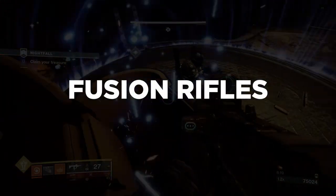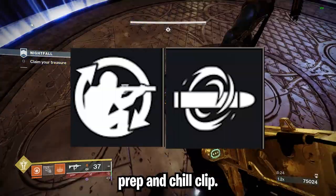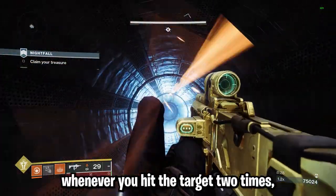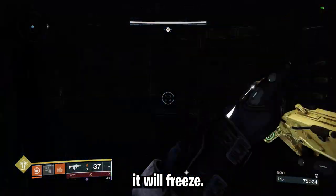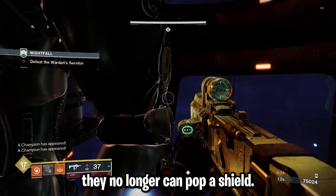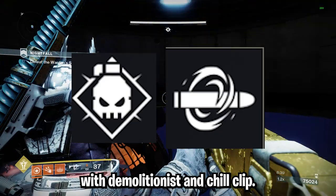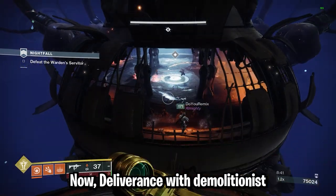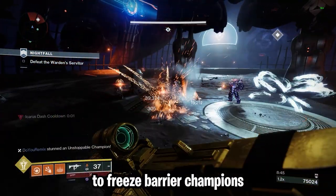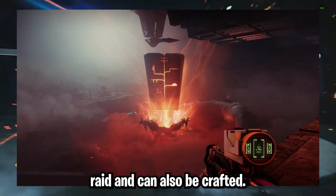Here are a couple of fusion rifle options. We have Riptide with Field Prep and Chill Clip — Riptide shoots really quickly and Chill Clip means that whenever you hit a target twice it will freeze. This is great against Barrier Champions because when they freeze, they can no longer pop a shield. Another good option is Deliverance with Demolitionist and Chill Clip — also great for freezing Barrier Champions due to its speed. Deliverance is earned from the Vow of the Disciple raid and can also be crafted.